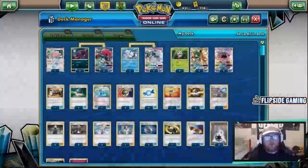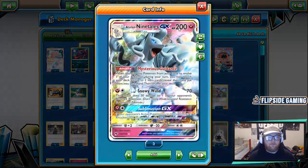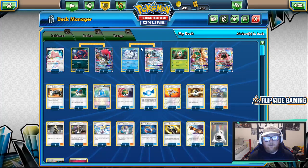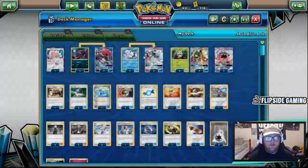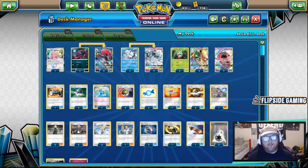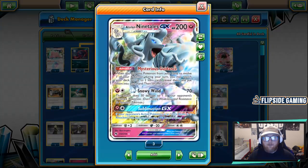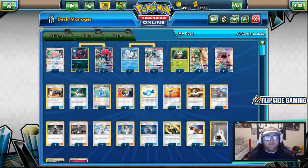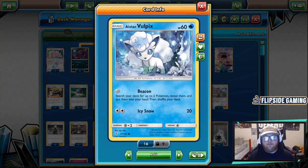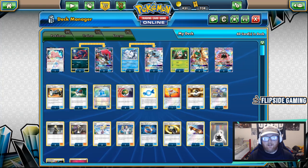Then we have a 3-2 Alolan Ninetales GX line. I don't think you could run 3, but I very rarely ever need a third — sometimes I don't even need a second. Alolan Vulpix is very much worth talking about because Beacon is a great attack for free: search your deck for up to 2 Pokemon, reveal them, and put them into your hand. Leading with Vulpix is best if you are going second so you can Beacon. That's one of the reasons why I don't always get out multiple Alolan Ninetales early and mid game — if I lead with Alolan Vulpix to Beacon, usually that'll get knocked out, and I'll evolve one of my benched Vulpix.